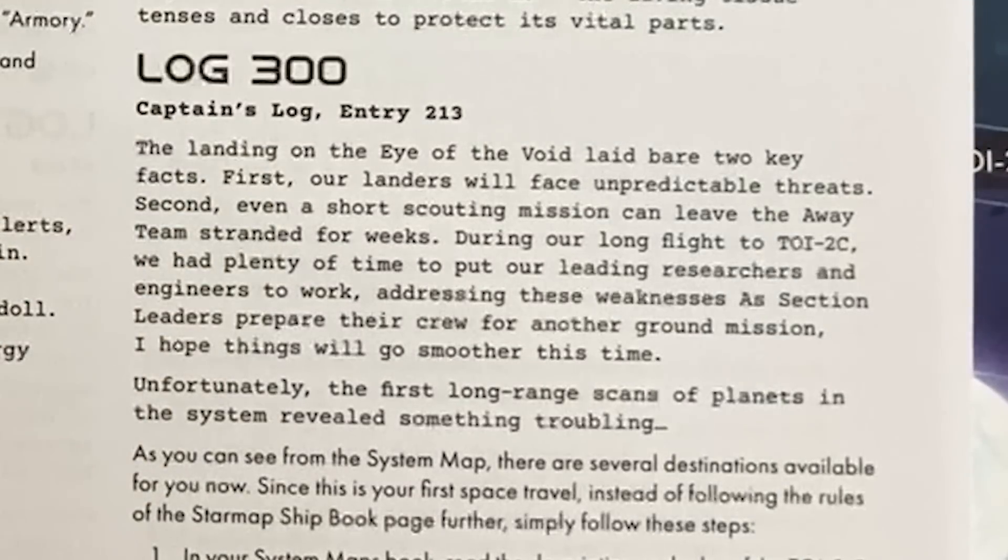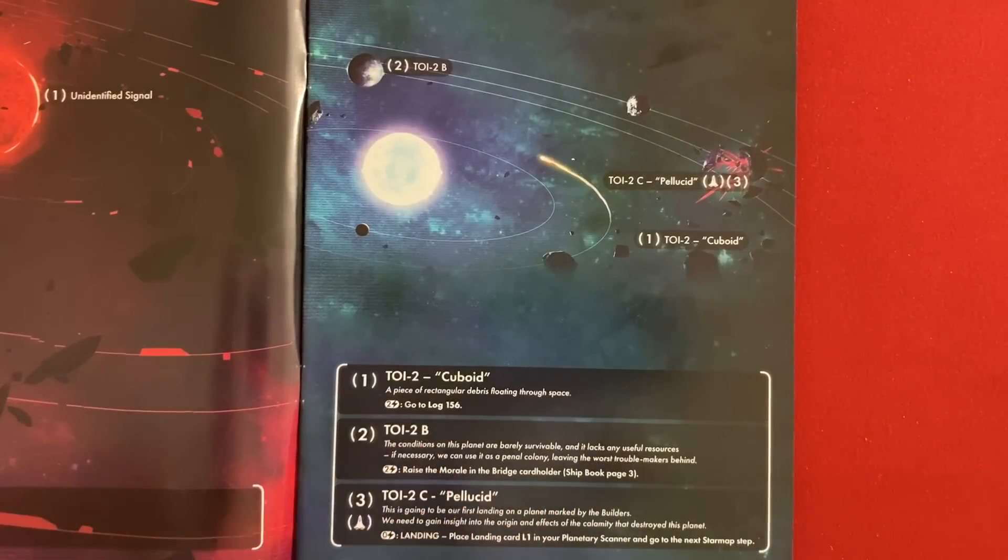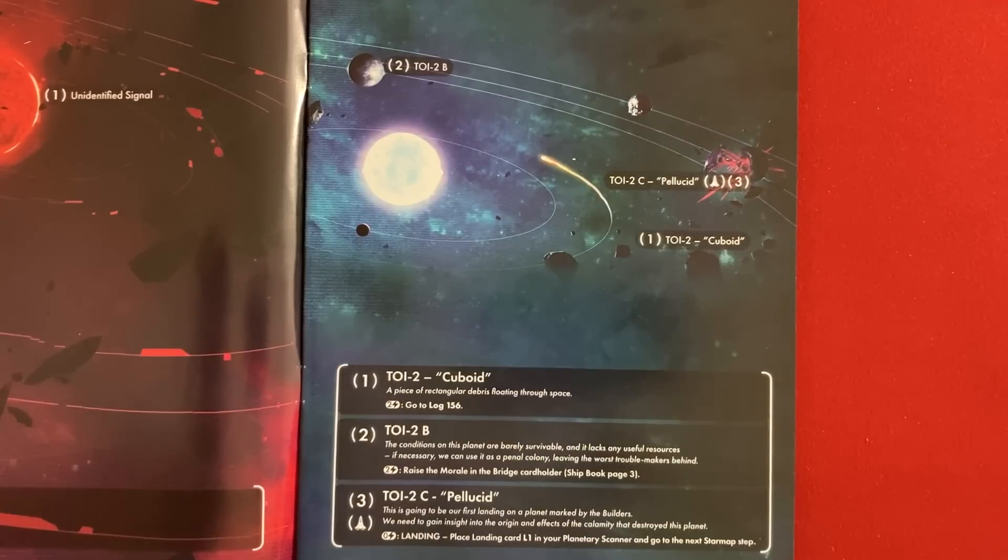The landing on the Eye of the Void laid bare two key facts: first, our landers will face unpredictable threats; second, even a short scouting mission can leave the away team stranded for weeks. During our long flight to TOI2C, we had plenty of time to put our leading researchers and engineers to work addressing these weaknesses. Unfortunately, the first long-range scans of planets in the system revealed something troubling. Basically, they want us to land on Pellucid — this is going to be our first landing on a planet marked by the Builders. We need to gain insight into the origin and effects of the calamity that destroyed this planet.